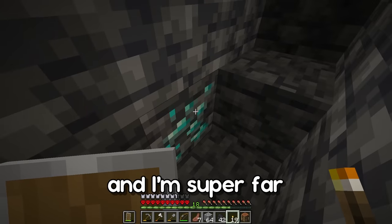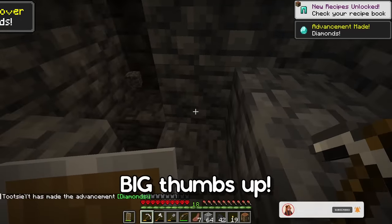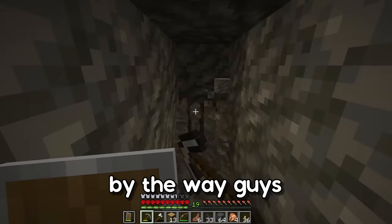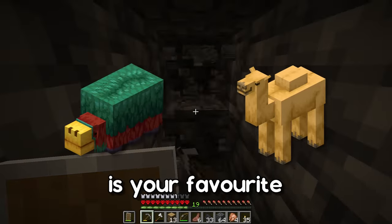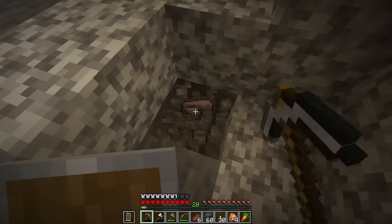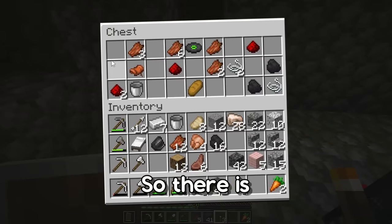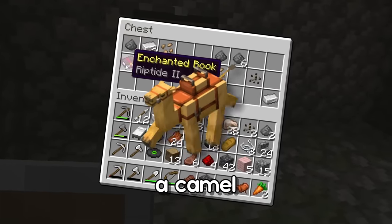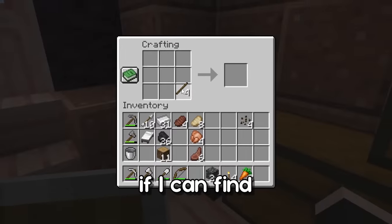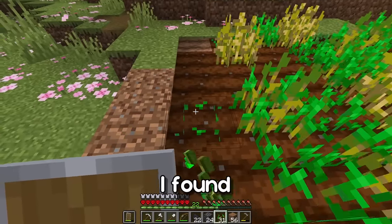I found diamonds already and I'm super far from level minus 57. Now that we're at minus 57 I'm just going to do a bit of strip mining. We found a skeleton spawner — there is a saddle which will be perfect for when I find a camel. I got a bit more than a stack of iron, which will come in very handy. I also got two carrots from killing zombies, so I'm going to plant them along with the melon seeds I found at the spawner.